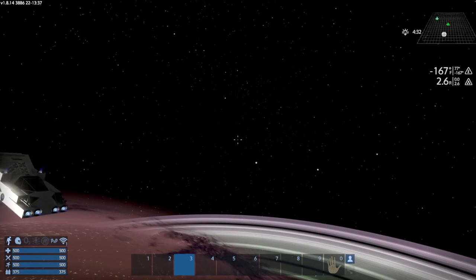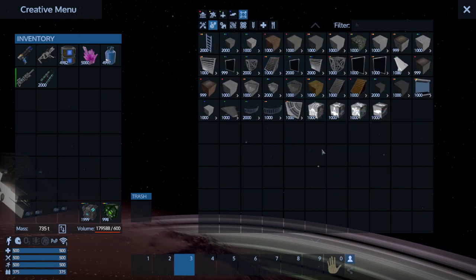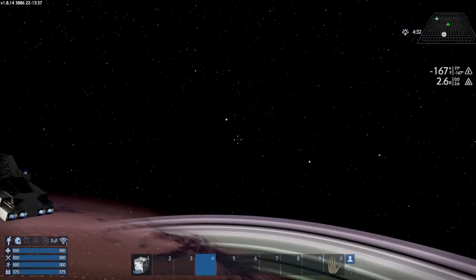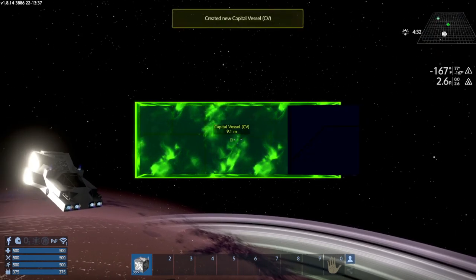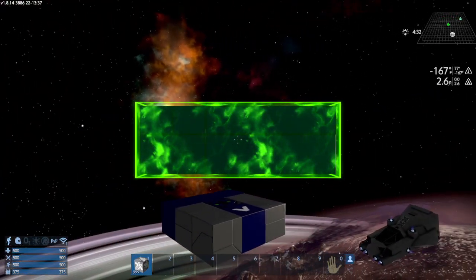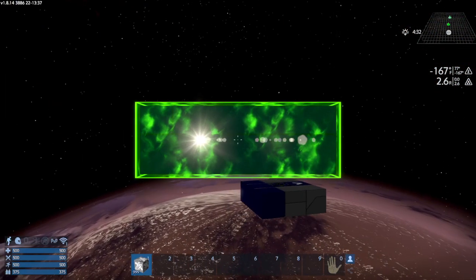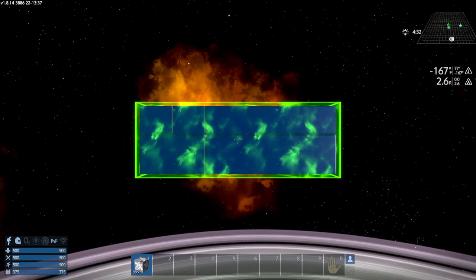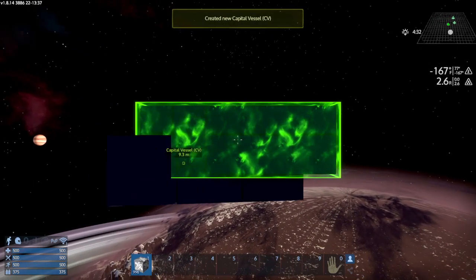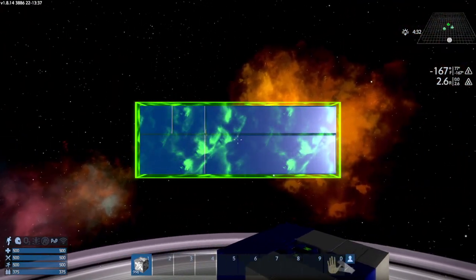We're going to hit H and go to Blocks, get our capital vessel starter block, and go ahead and put it down. Basically a capital vessel is just a big small vessel for the most part. I'll come over here and place it — there we go, that'll work. Now let's get rid of that extra one.